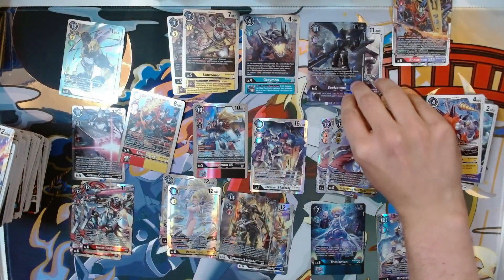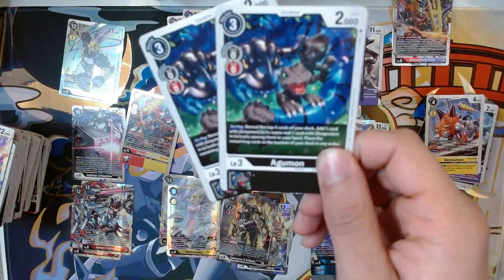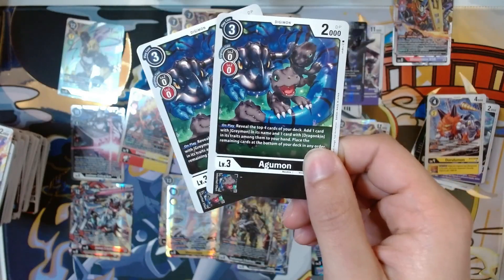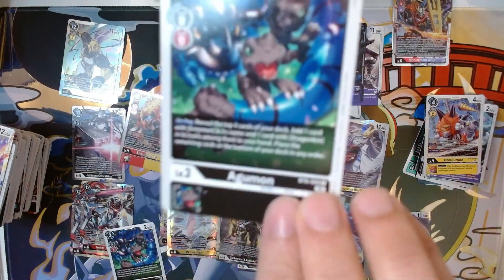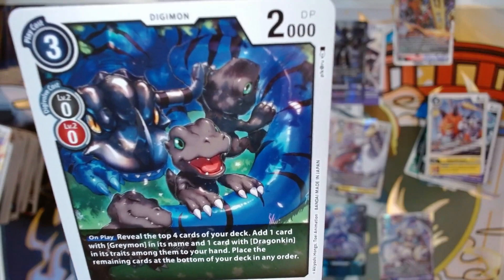I also have the regular art so I'm happy about that — that's my best pull so far. It reminds me of when I opened that first starter deck, the yellow starter deck, and the booster pack inside was an ult art BT2 Beelzemon — I'm never going to get over that. I still need the ult art of the EX2 Beelzemon Blast Mode. I also got these participation prizes — one for participating in pre-release and one for winning yesterday. The artwork is adorable, like a Mother Greymon with its baby Agumons, just saying stay away from my babies.